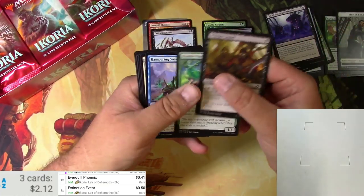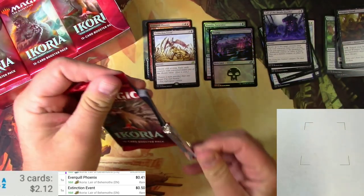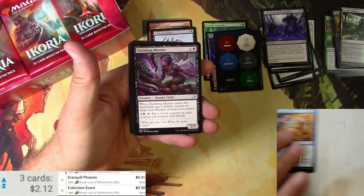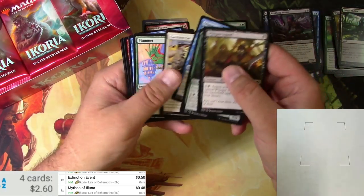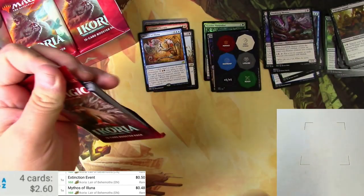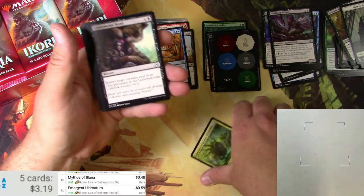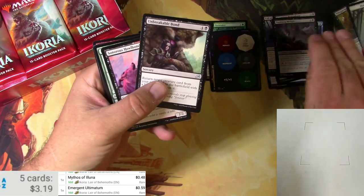Moving right along — got a Token Puncher, Jungle Hollow, and a Mythos of Illuna. Just a little bit. Looking for those comic book styles, I love them. Backwater, Emergence Ultimatum for the rare, Heartless Act is a good common/uncommon — we're actually going to start pulling those.